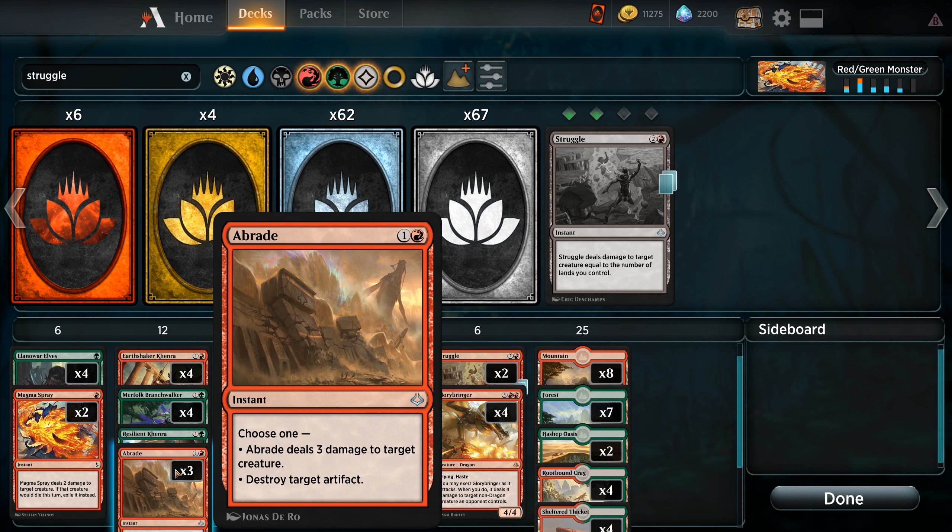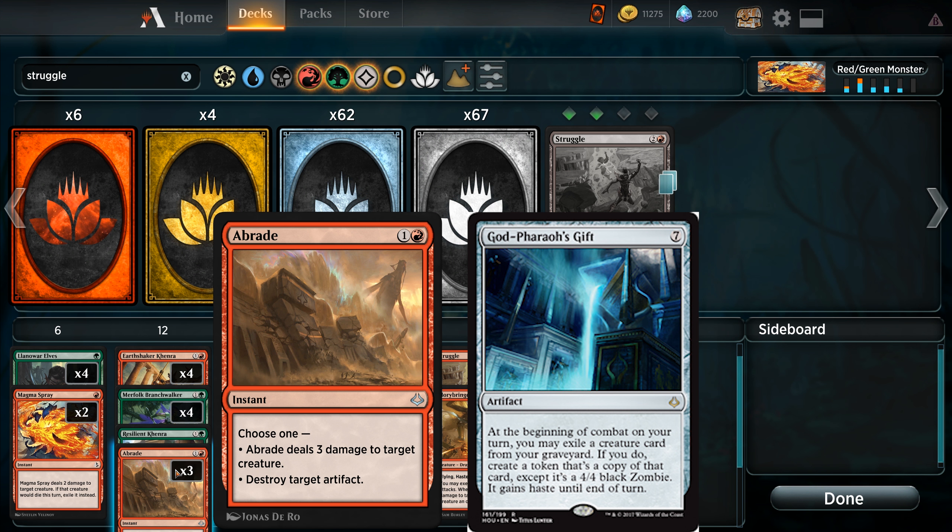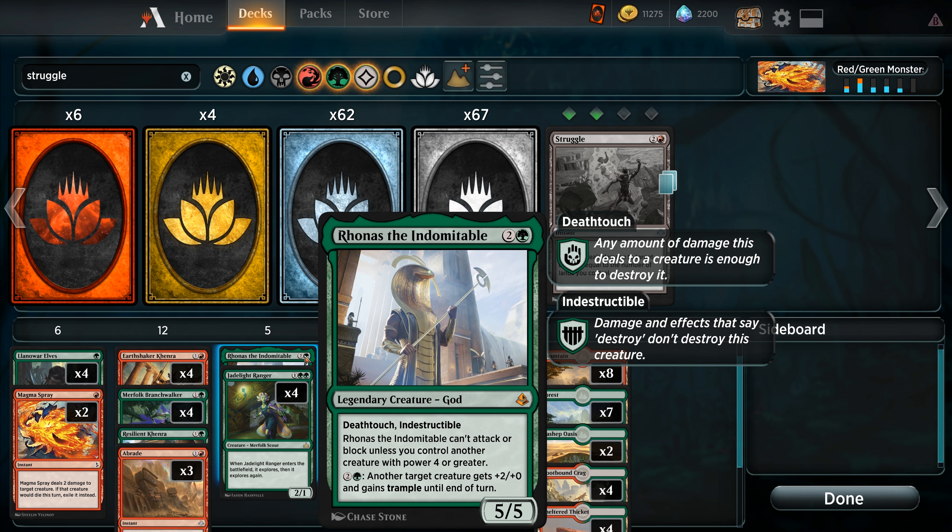The first change to the deck is we've cut down from four Abrades to three, and that's to make room for a couple of other cards meant to combat the Arena metagame. Abrade is really efficient removal as well as versatile — lets us kill smaller creatures as well as destroying artifacts, most notably God Pharaoh's Gift. Then in our three-drop slot, we have a singleton Ronas the Indomitable. It works very well in the deck and gives us a little more reach by pumping other creatures, as well as being a threat that's somewhat difficult to remove unless you have the right removal for him.